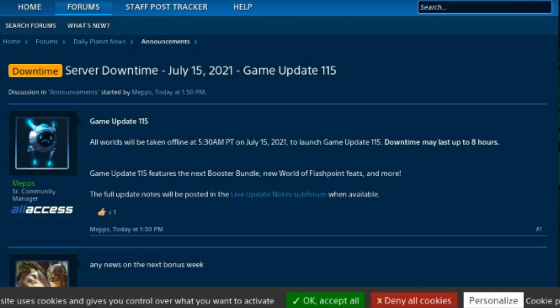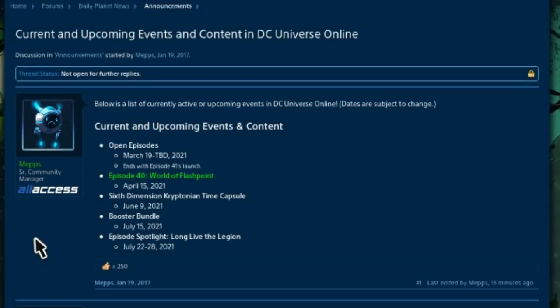We don't have the full list just yet for game update 1.15, but the announcement mentions that it features the next booster bundle — which we just looked at — and there's going to be some new World of Flashpoint feeds and more. We'll probably get the update notes by end of day tomorrow, and if there's anything worth mentioning I'll make a video about it.